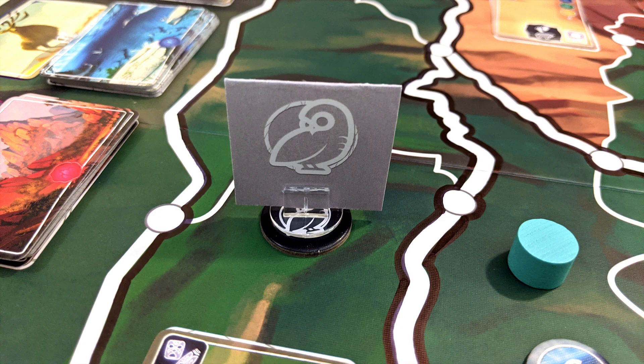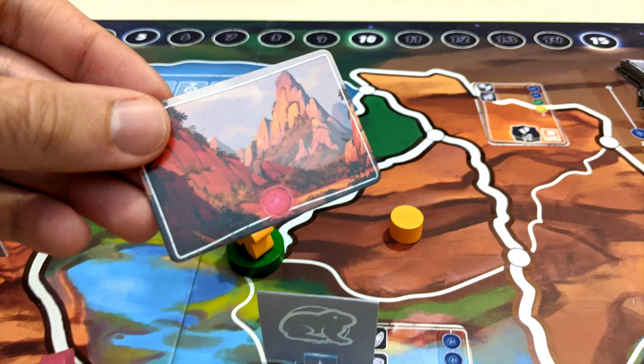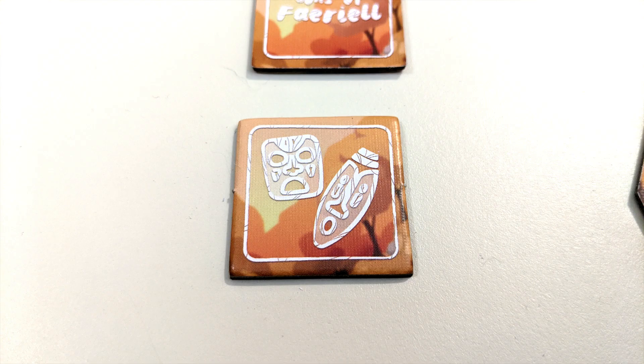If the harvest token instead lands on a terrain icon, each player chooses one of their regions of that type, if they have one, and gets a matching essence card. Again, threatened regions do not provide essences, and corrupted regions force those players to carry out a corruption event.